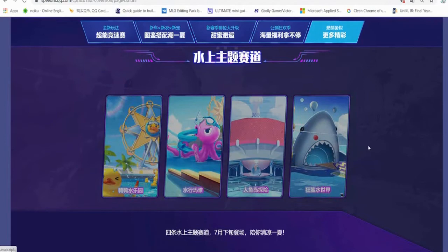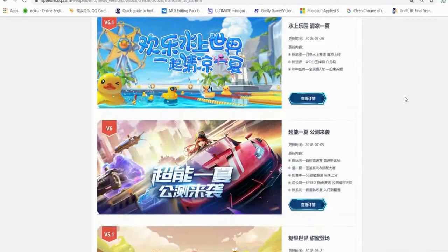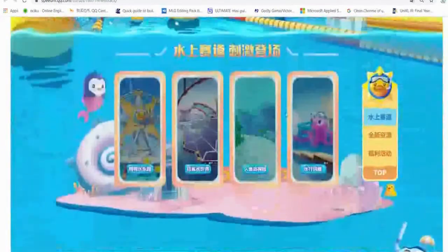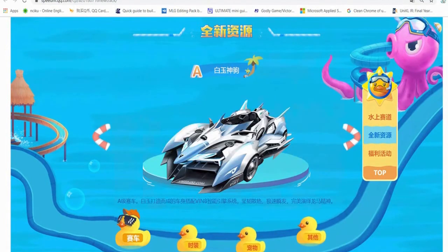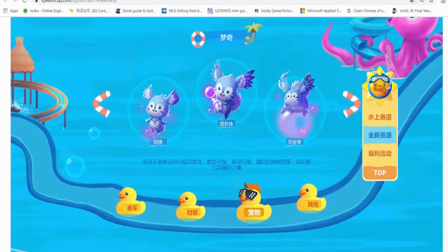That was one of the big updates in QQ Speed Mobile version 6 and 6.1. About 21 days after that - three weeks later - they released new maps, same as the candy map last time. On July 26th the four new maps were released, along with some cars: Templar Knight, Temple Assassin, Blue Devil - three or four cars total, plus costumes and the Moochi pad.